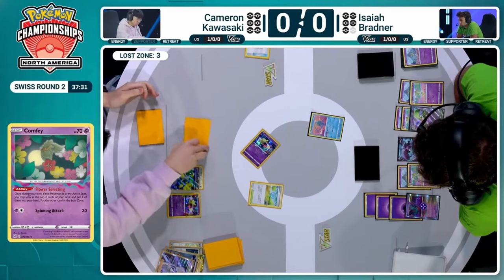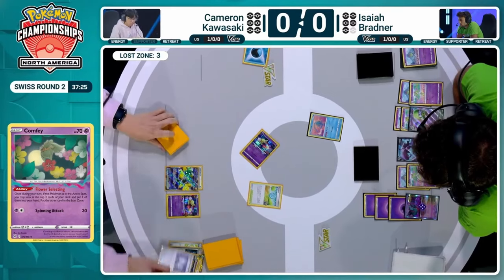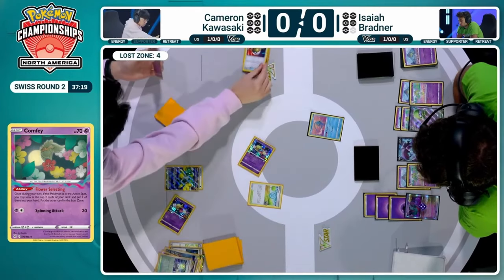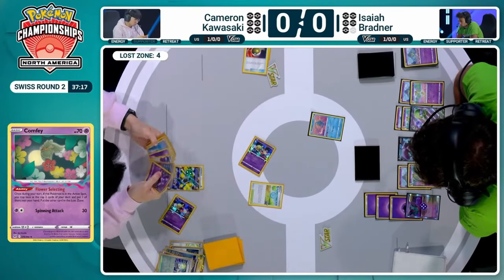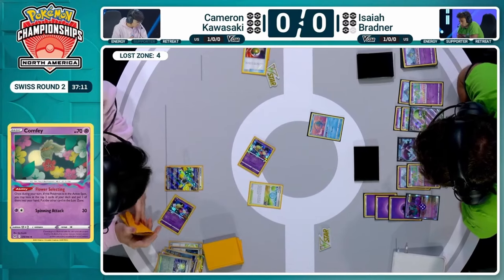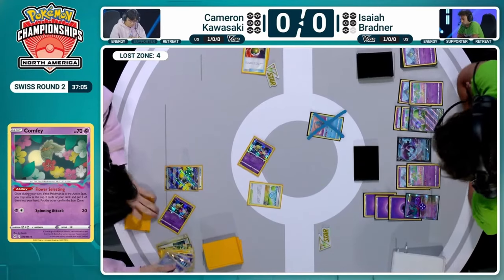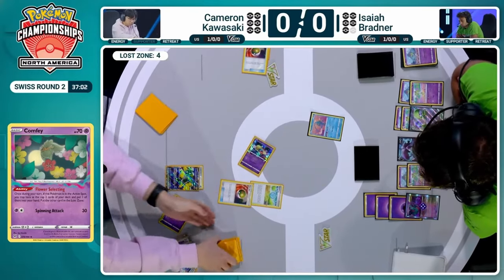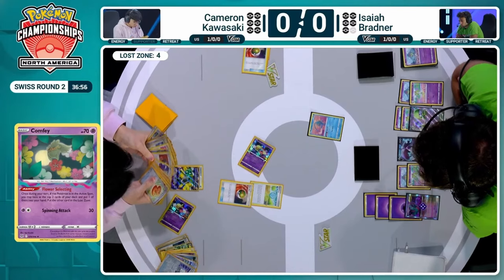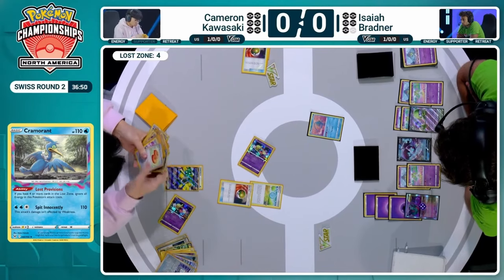Flower Selecting is now being activated thanks to Manaphy being the active Pokémon after Iron Bundle helped out a bit. It just Hyper Blowers and then leaves — Lost Zone up to three. An additional Flower Select here, with Nest Ball going into the Lost Zone for Sableye to hand. We're up to four cards now. We can go for that Cramorant potentially — take down this Manaphy, which opens up potential for Radiant Greninja later. So a lot of options just open up for Cameron, but that Flutter Mane is still a big threat, as it's probably going to come up and attack and continue to deny Flower Select as well as Lost Provision.